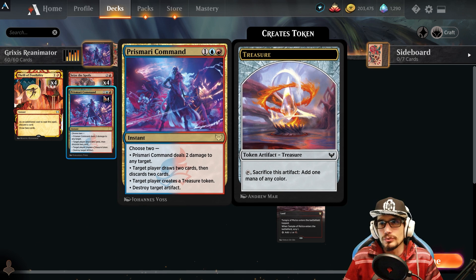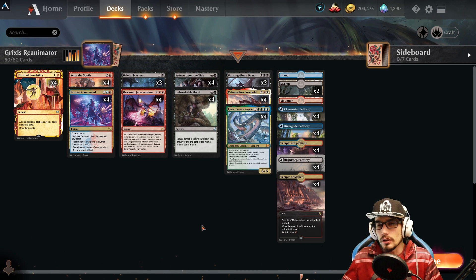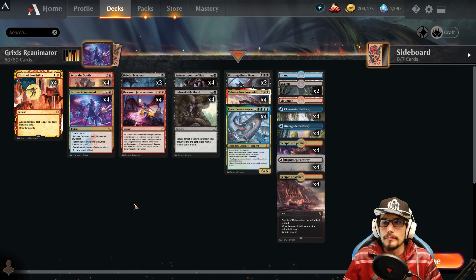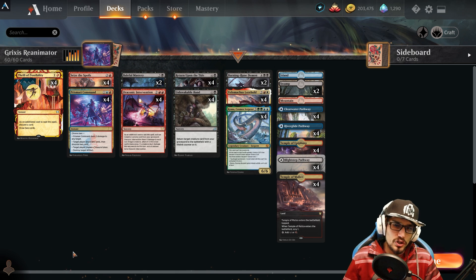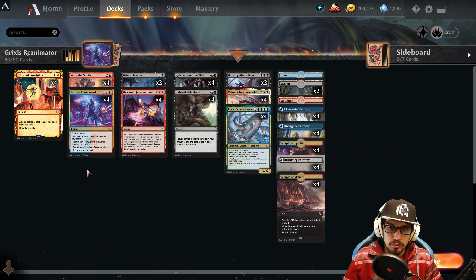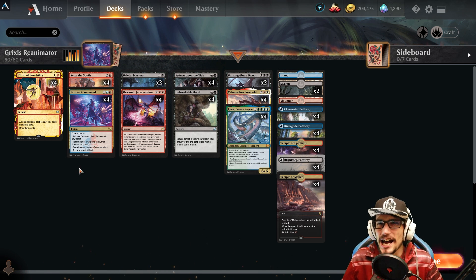We only have a single blue source splashed that we're looking to cast — Coma and Velomachus are the other two colors we're missing; we're not going to be utilizing green or white mana at all, only playing those from the grave. There is a mix of blue land in the deck because we'll be playing Prismari Command, which is an integral part of the deck.